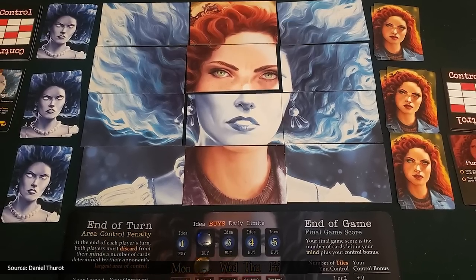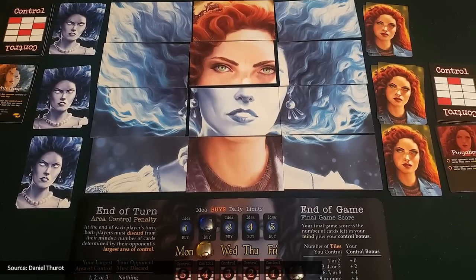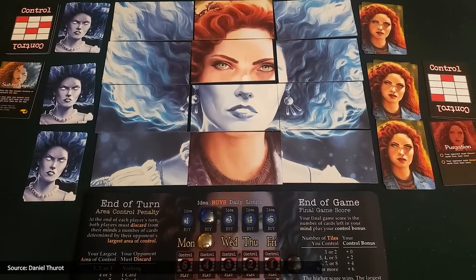The two Marys engage in a battle for control by using cards to exert their influence on Mary's psyche, represented by a four-by-three grid of tiles. My immediate reaction after discovering this game was, what? But wow, this sounds like a really interesting approach to resolving a literal life-and-death, or perhaps life-and-after-death struggle.